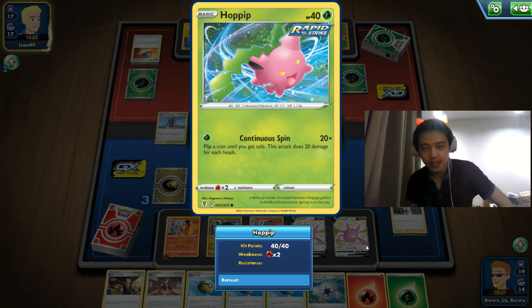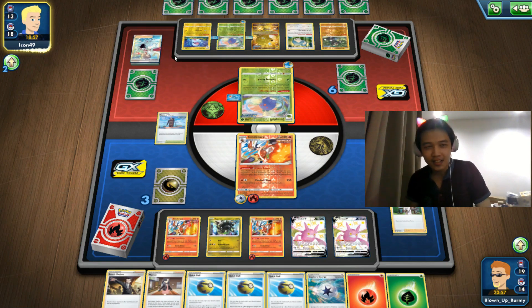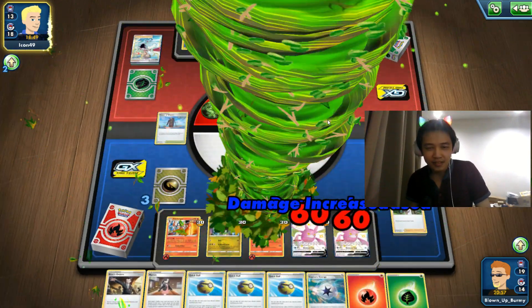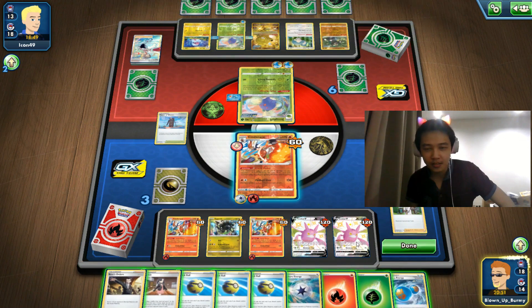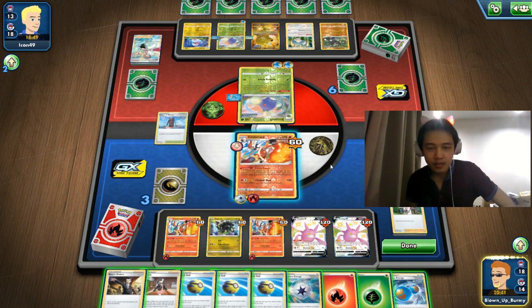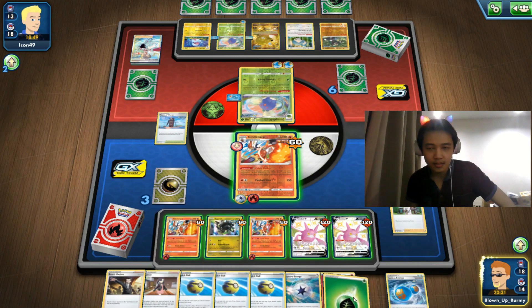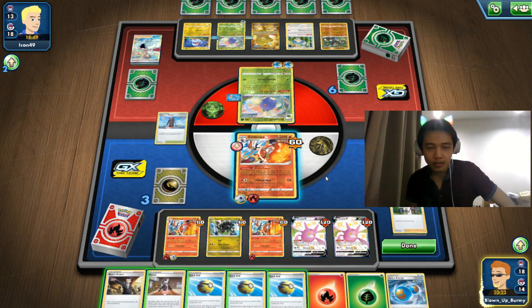Zero retreat cost, so they can attack whenever they want. They don't seem to have their energy yet. Can't get out their energy — that single basic energy is all they need. There we go — their first strike. Second strike is going to kill the Zygarde. Third strike kills the Crobats. That's how strong Jumpluff is. We can't hit two at the same time, so what do we do?